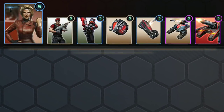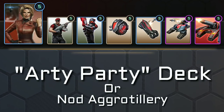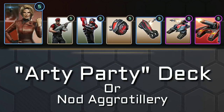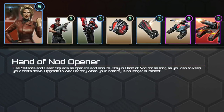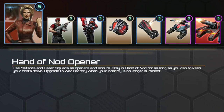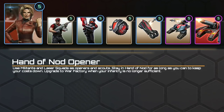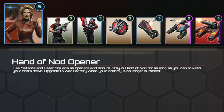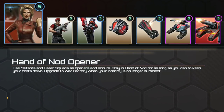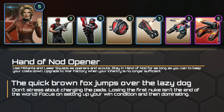The second suggestion is one I've been running on ladder for a while — affectionately known as the Arty Party deck. As before, militants and laser squads form your opening scouting units. Attack bikes help with light aircraft and light vehicles, and stealth tanks are here for heavy aircraft and heavy vehicles. Cyber Wheels help you rinse enemy infantry that militants may struggle against whilst keeping your costs down. The artillery then rounds out this deck by dominating the ground. Use artillery to clear an area for your cheap troops to advance and hold the pads, then use your stealth tanks to protect your artillery from anything that threatens to get too close.